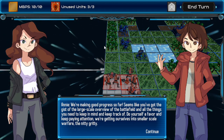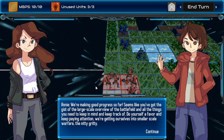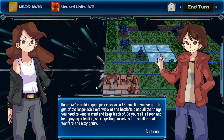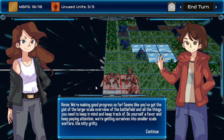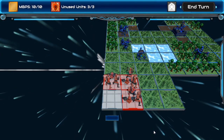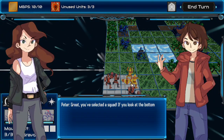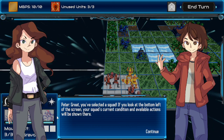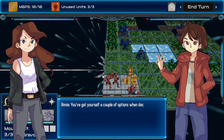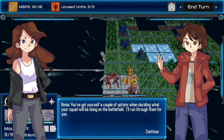We're making good progress so far. Seems like you've got the gist of a large-scale overview of the battlefield. I didn't do anything yet. Do yourself a favor and keep paying attention — we're getting ourselves into smaller-scale warfare. The nitty-gritty. This is very much a tutorial. I selected a squad and they're kind of at the bottom. This girl's kind of in the way, I want to see the squad.